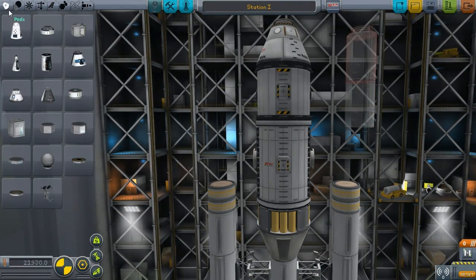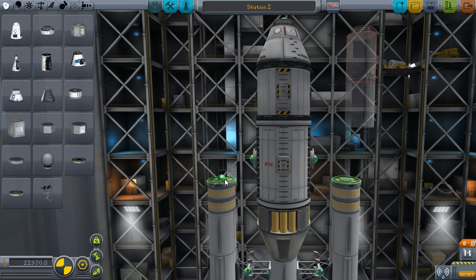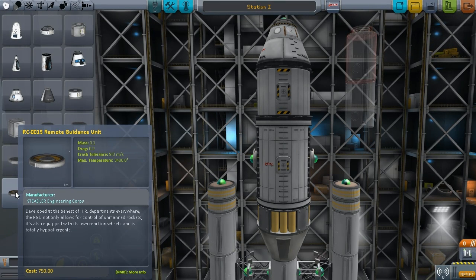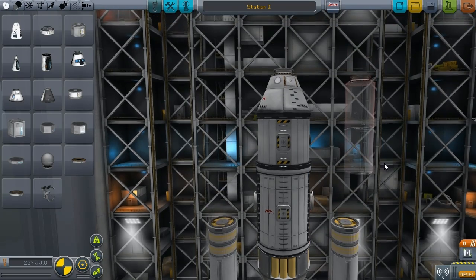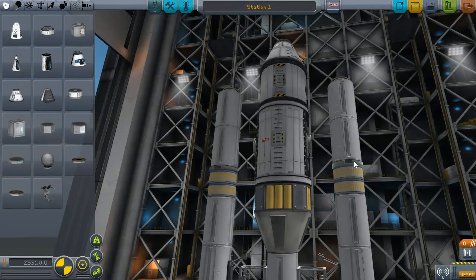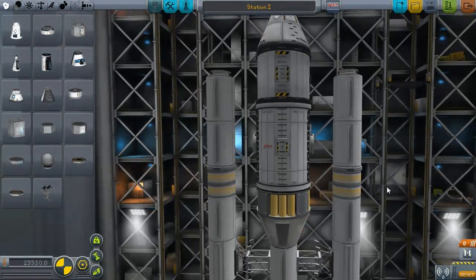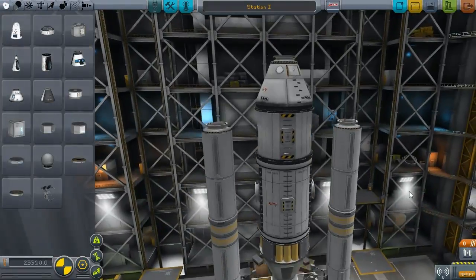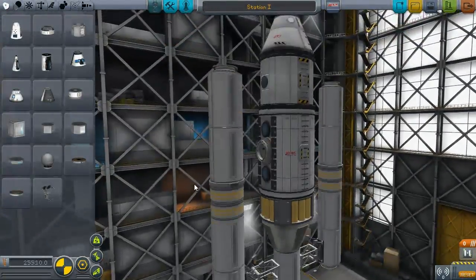Finally in here we need to have a control module — because what we're going to have to do is detach these, and something's going to have to be controlling it when we detach these to move them around and hook onto the docking port there. So we're going to have to have these to control it. That should be good.